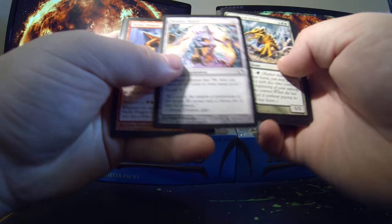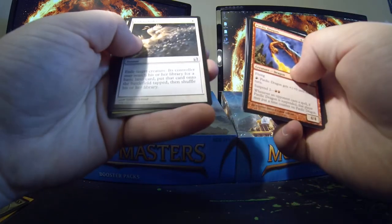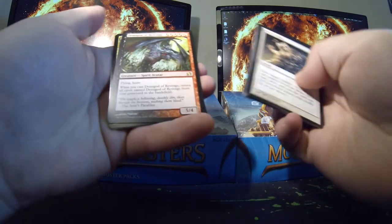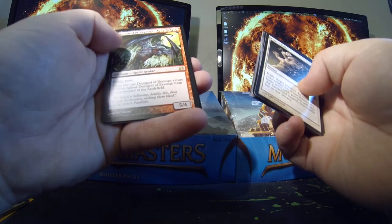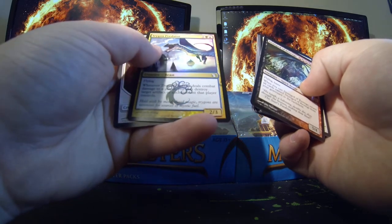Paradise Mantle, Pardic Dragon, Path to Exile, Demigod of Revenge — no foil — Trigon of Predation.